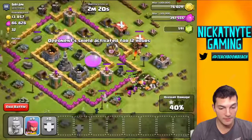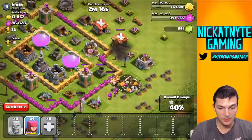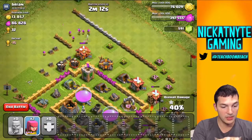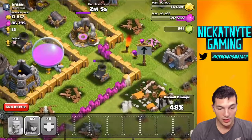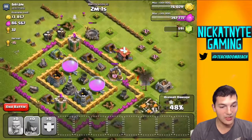Can we do it? I don't know — it's gonna be close. I'll drop some archers up top here, maybe out of range. If they take out that barracks and those builder huts, that could be a couple extra percentage points. Looks like that mortar is not gonna go down because those archers just didn't look towards it — 48 percent.